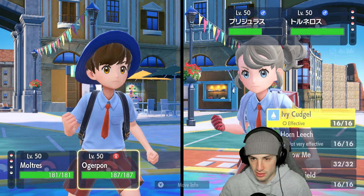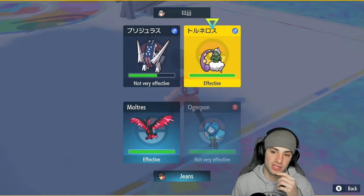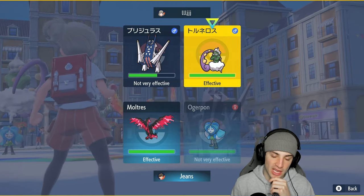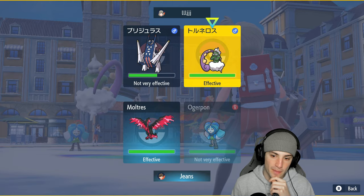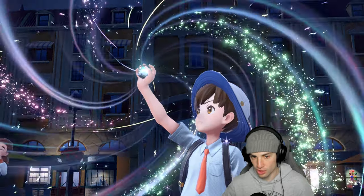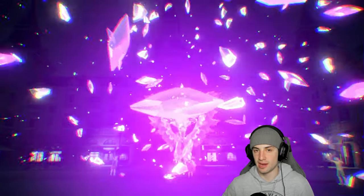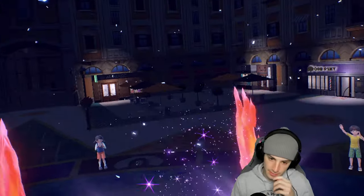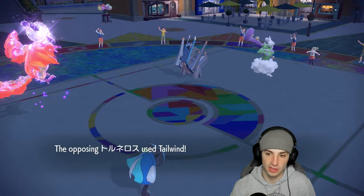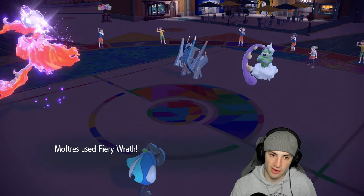I decide to double down into Tornadus so it has to choose between Rain Dance or Tailwind — I'd rather neither come out. I also Terastallize Moltres to avoid Electro Shot, since Ogre Pon has Grass typing which is neutral to Electric. Tornadus chooses Tailwind. Fiery Wrath still flying out doing big damage — we love it.